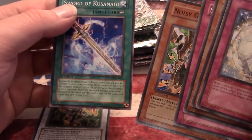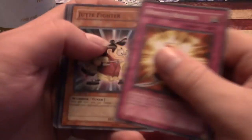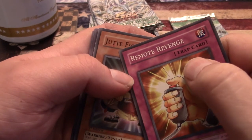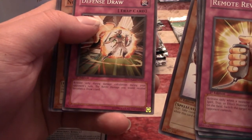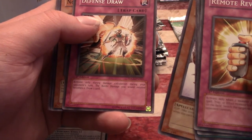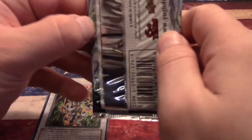Noisy Gnat — another spirit card. Sword of Kusanagi — seems like some Japanese words are used a lot more than others; I'm pretty sure I've heard Kusanagi in other games. Getting down to the right side: this Jute Fighter pack has a misprint too — red up at the top. Light Wave Tuning, Dark Charmer, and Defense Draw — activate only during the damage step on your opponent's turn, the battle damage you receive becomes zero and you draw one card. So far only one holo out of twelve packs — notoriously hard to get holos out of this set.